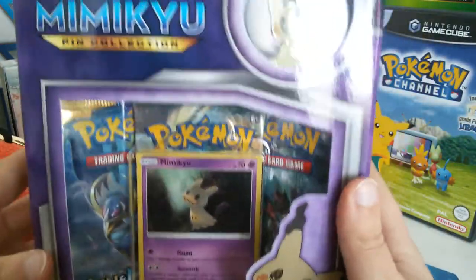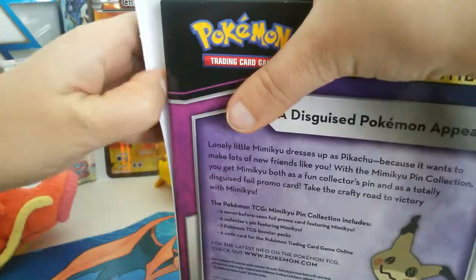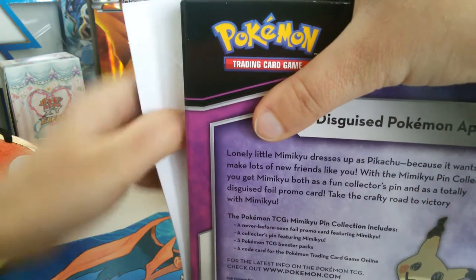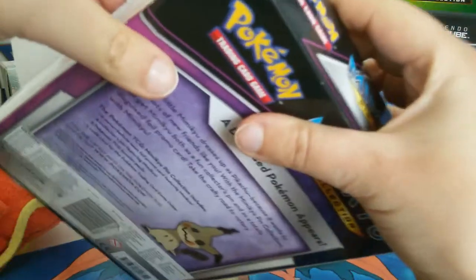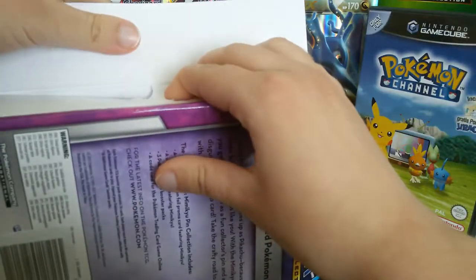So we flip this back to the front and let's pop this thing open to see what's inside. And as always, I like to keep boxes somewhat pretty. They also make a fairly good background, by the way, for these YouTube videos, so that's easy.